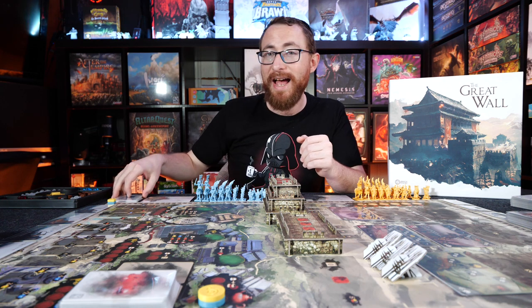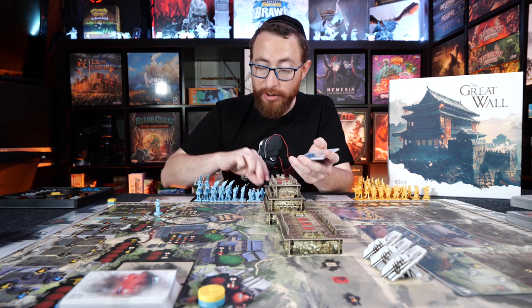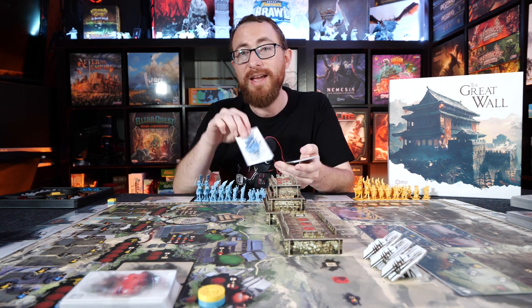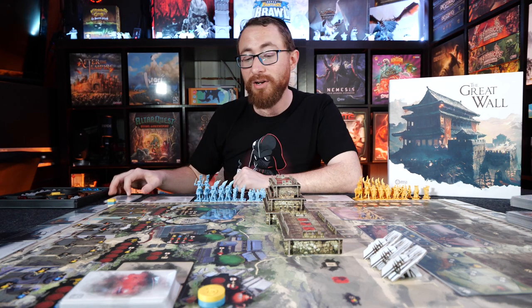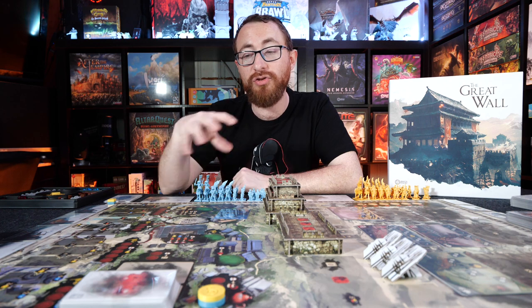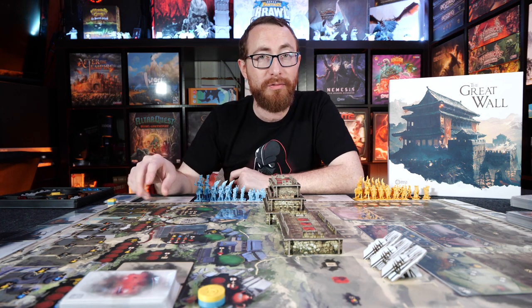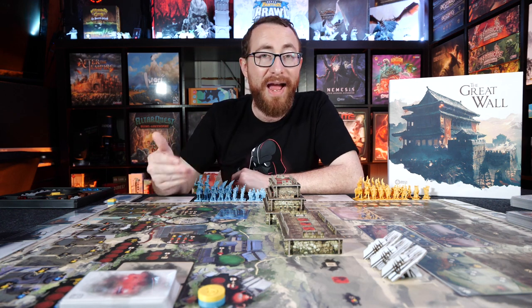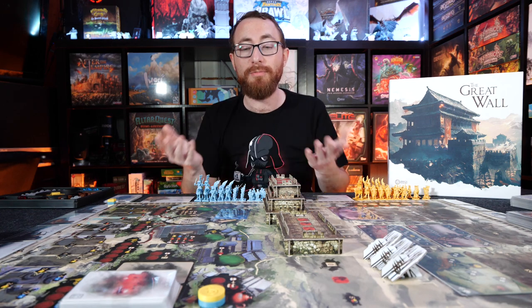The worker placement in this game isn't simply 'I go here, you go here.' Every round, each player picks and plays a command card simultaneously, placing them face down and then revealing them. That command card defines how many clerks you can place in different locations, how many clerks your opponents can move around, and potentially a third action at the bottom of the card.